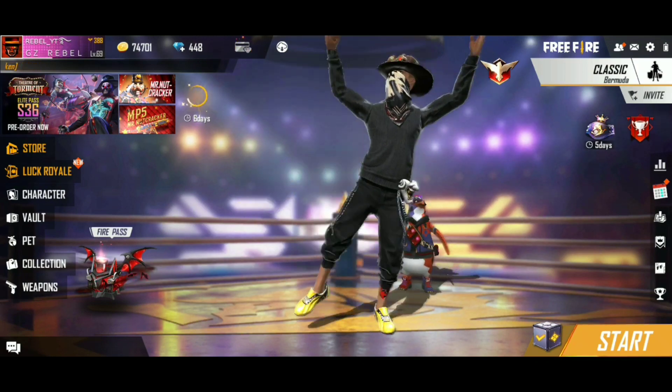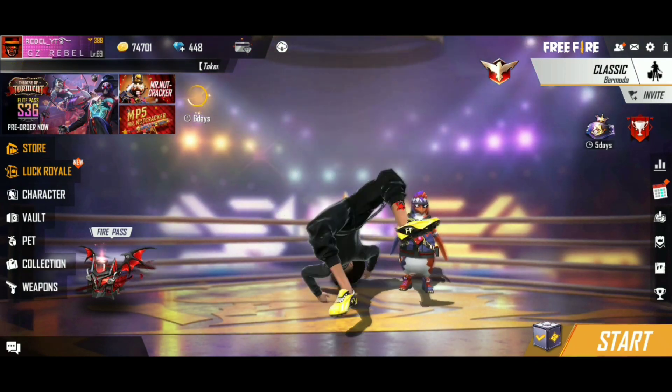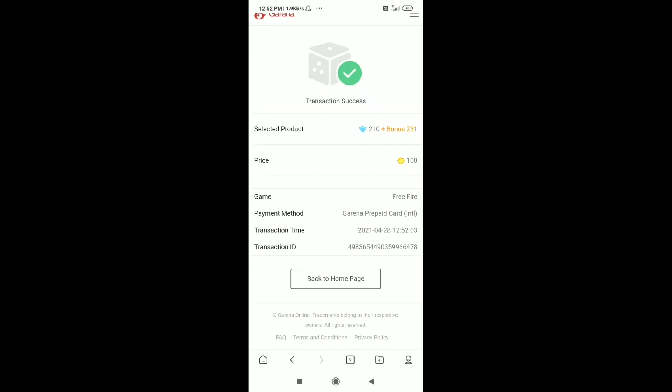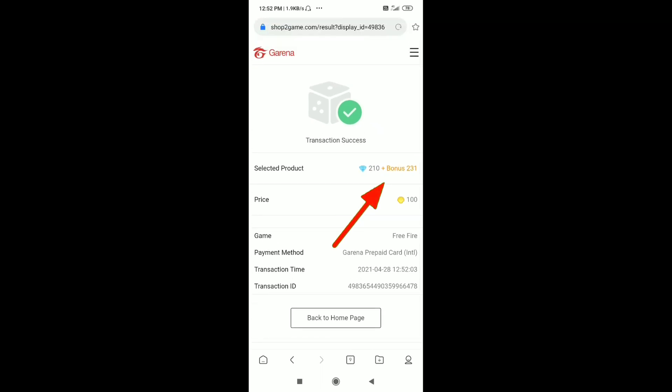Normally a top-up is just 160 rupees for 200 diamonds, but if you want 441 diamonds, you choose 200 plus 231 diamonds — total diamonds is 441. We also have an equal diamonds offer for 1,500 rupees for 4,624 diamonds.